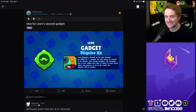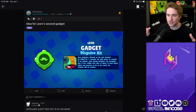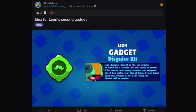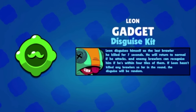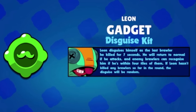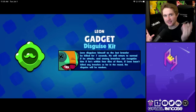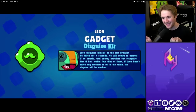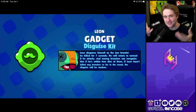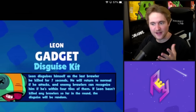Moving along to a second gadget idea for Leon, thought up by the user Joker of All Trades. This concept has been floating around a lot in my concept videos and in the community, called Disguised Kit. Leon disguises himself as the last brawler he killed for seven seconds. He returns to normal if he attacks, and enemy brawlers can recognize him if he's within four tiles. If Leon hasn't killed any brawlers so far in the round, the disguise will be random.